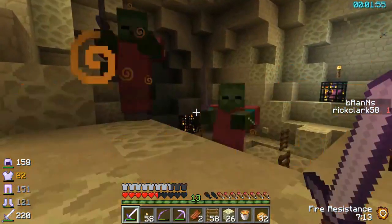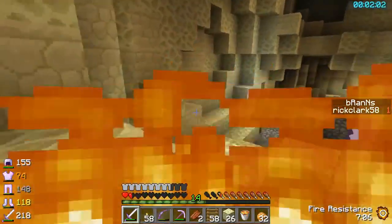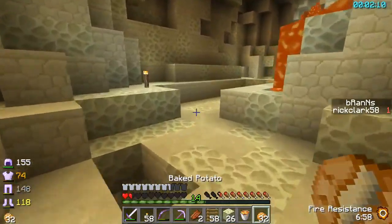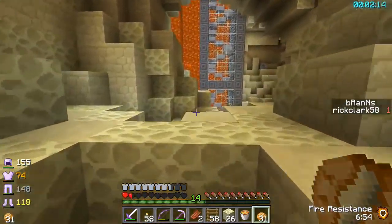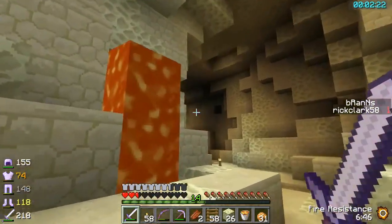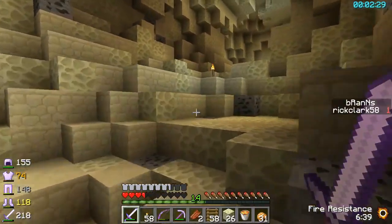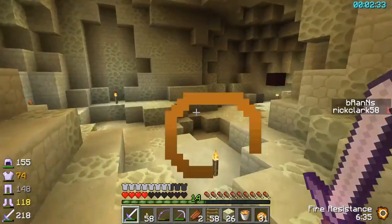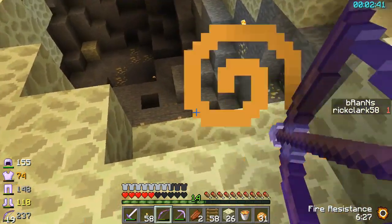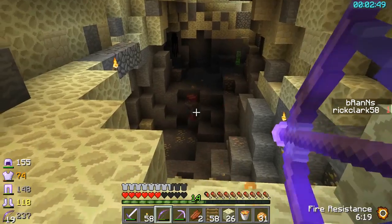Don't have to worry about that. Let's back off just a bit, get something to eat, and recover just a little bit of health here. Is that a source block right there? It is. Of course, now if I pour lava down in there and I fall down in there, it's not going to be the best situation, is it?